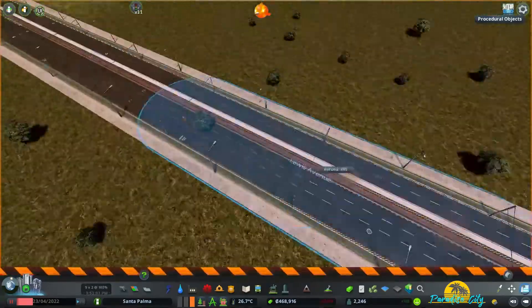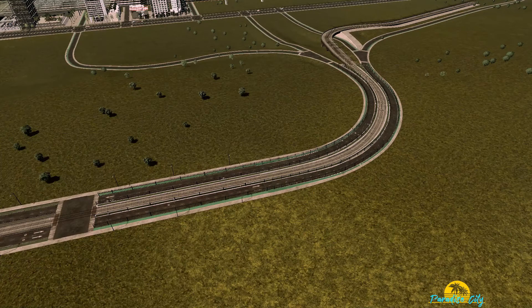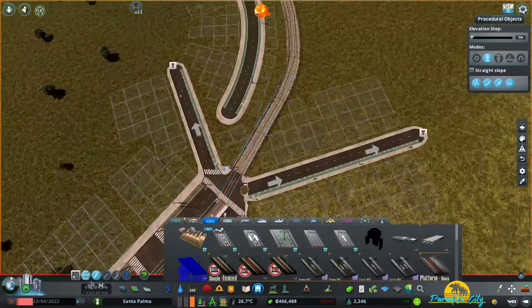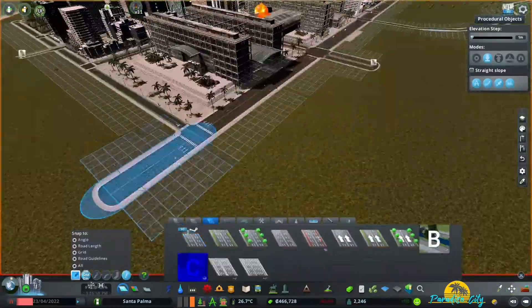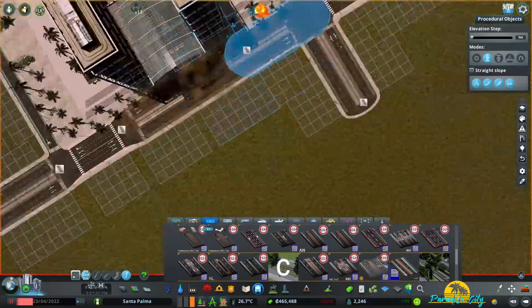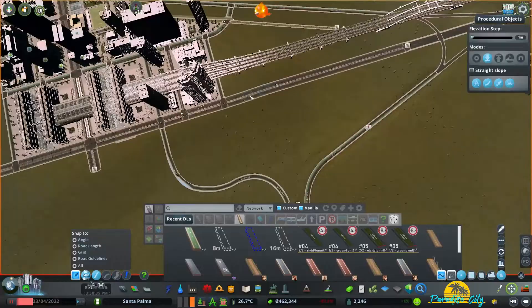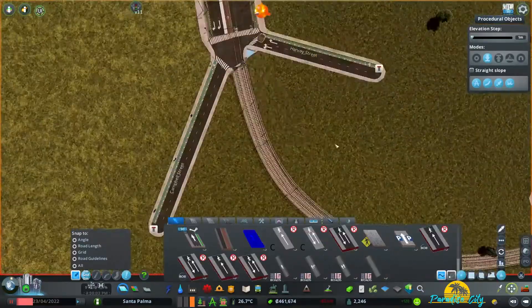The goal for this episode was to transform this into that, and to do so I used my keyboard and mouse. But in all seriousness, what you really need is the Move It mod, Node Controller, Anarchy, and — oh — Intersection Marking Tools to pretty it up.